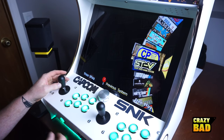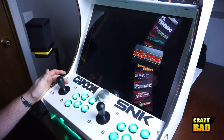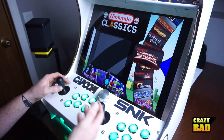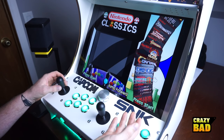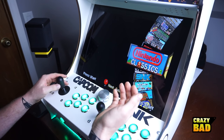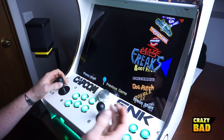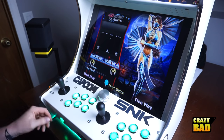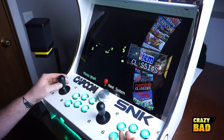One thing I did notice is that some of them aren't systems. Like here we have Nintendo Classics — I can go in here and it's like the classic ones for Nintendo, but there's already an NES section in here. So this is just like the best-of. Same as Sega Classics, there's Midway Classics — games made by Midway — but these are already in other systems as well. So this is sort of like a quick access, which I actually really appreciate.